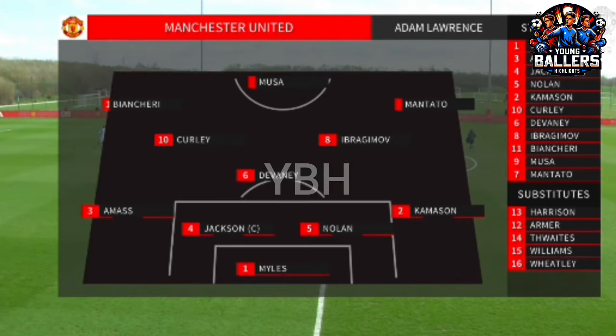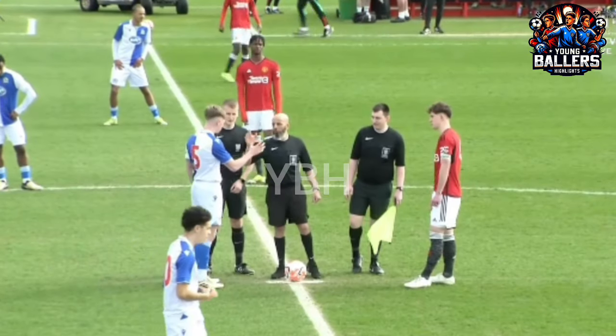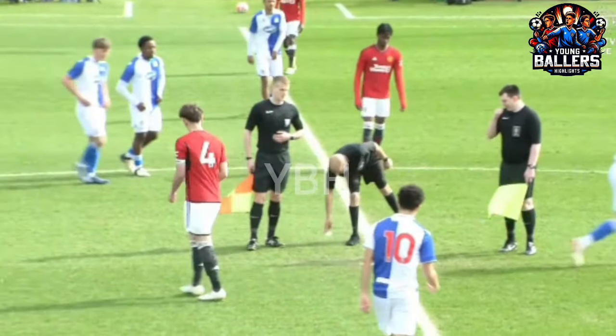Starts with Manchester United. Tom Miles in goal, back four from left to right of Harry Amass, Louis Jackson who takes the captain's armband, Nolan and Camerson. Devaney. They have Kahn in goal and a back four for them too: Powell, Davis, Litherland and Doherty. Finneran, Matthews, Shorrox, Stritch, Bell and Nsangu up front. Holt, Ramwell, Farkas, Fowler and Edmondson. And Rovers — it is a strong United side and you would expect them to give a good account of themselves today. Yes, we would, Liam. There's no reason why it shouldn't be.